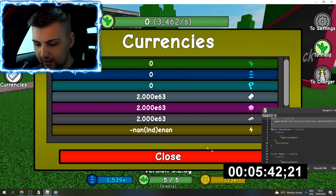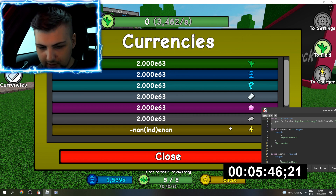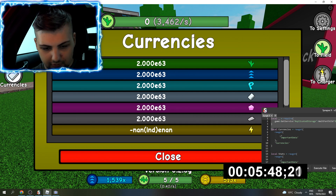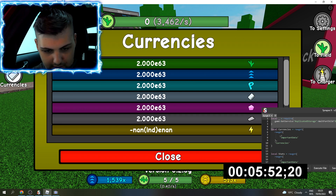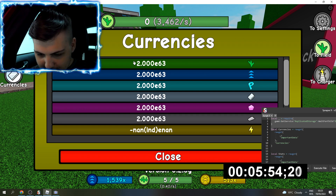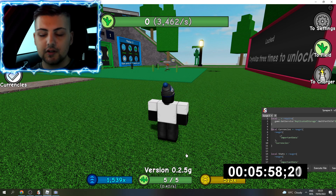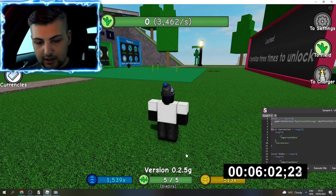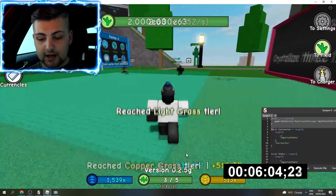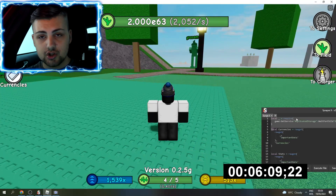It looks like it went to zero but if I execute it again, it's back at 2.000e63. If I save it, it should keep those stats. The only thing I'd recommend: there might be a stat reset in the event they decide to purge every player that used the script.